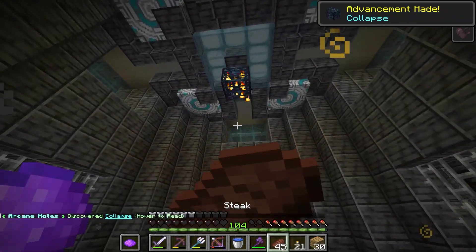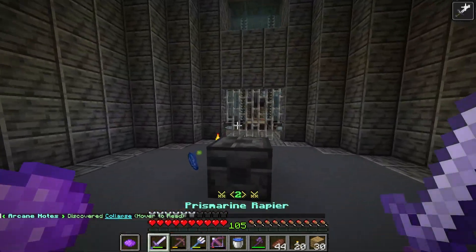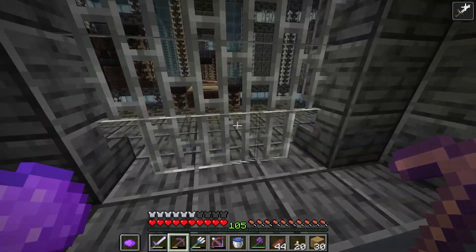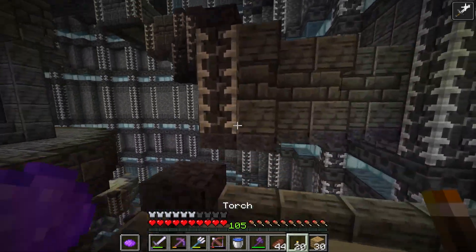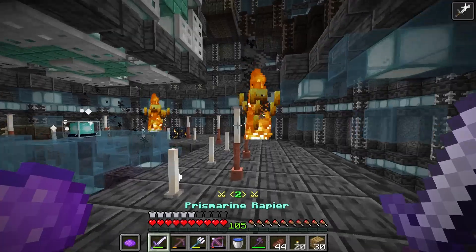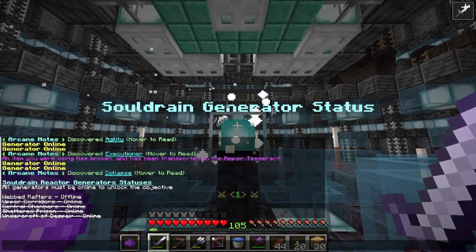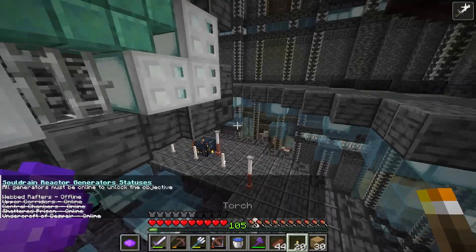This tower has collapsed so we can snipe spawners with a trident if we chose to. Let's keep going up. So yeah, webbed rafters is the only floor we're missing — it's the top floor.